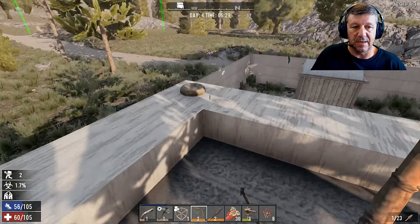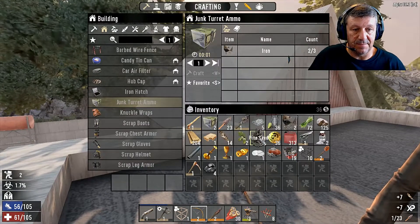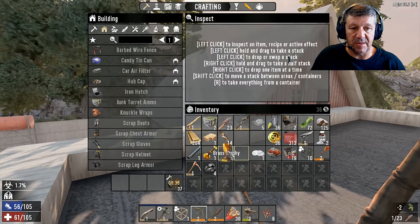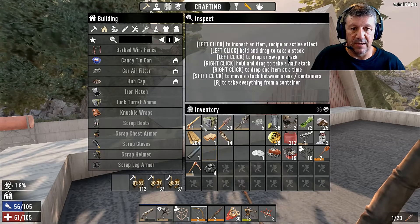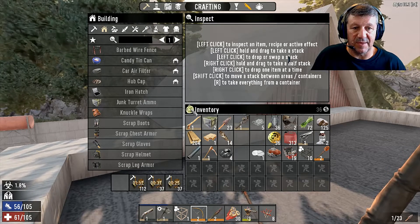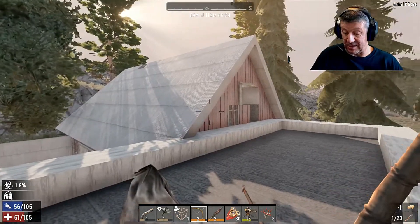Bird's nest. I seem to be encumbered here. Let's scrap some of this brass down - see how slow I was walking, that's the problem. Found a level one pistol, I mean that works. I'll get rid of that sham sandwich - I don't think we need that one.